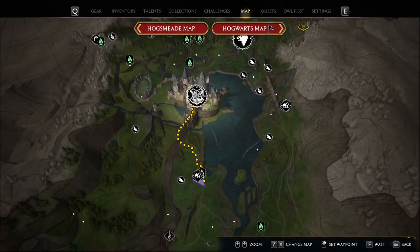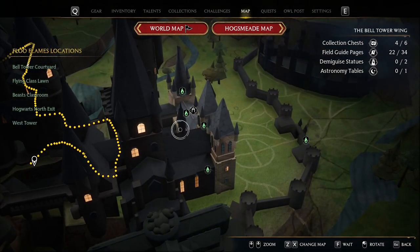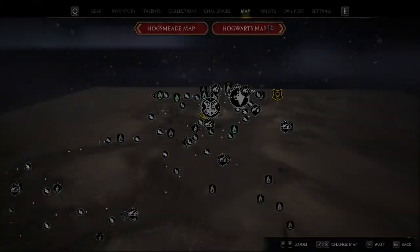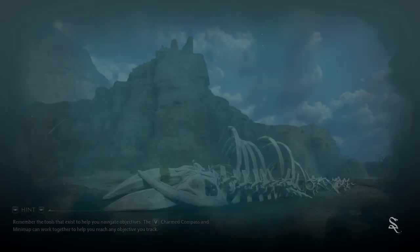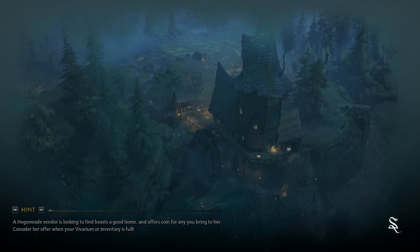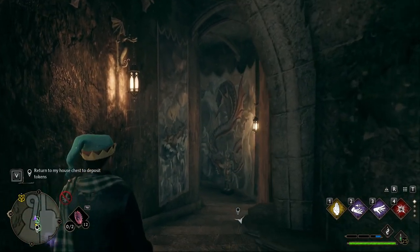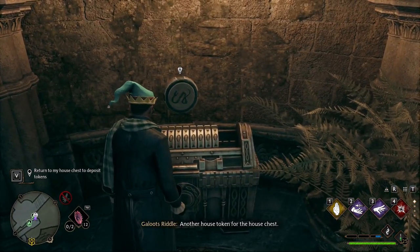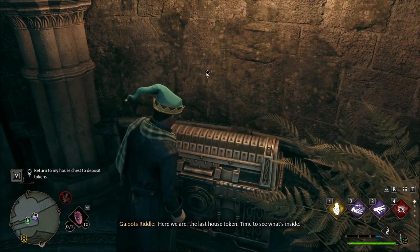Okay, where is it? We want — oh no, we have it. Return tokens, okay. Should be somewhere in Hogwarts — here it is. Slytherin common room! We're gonna find out what this opens. And we did it all on our own, no guides, no nothing — we hunted them all down. Now what did we get? Another house token for the house chest. Here we go, the last house token — time to see what's inside!